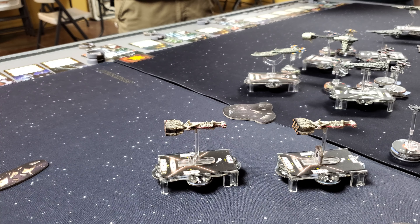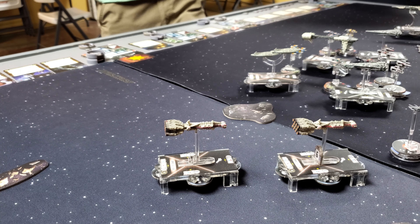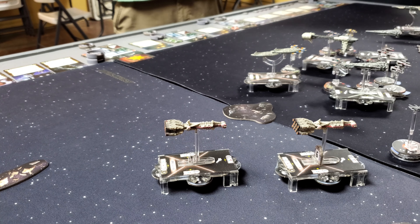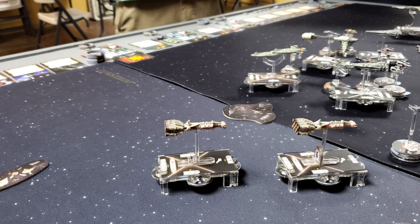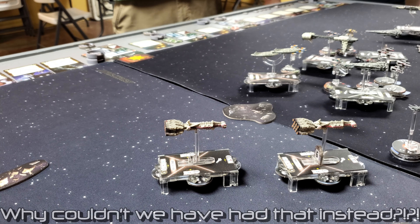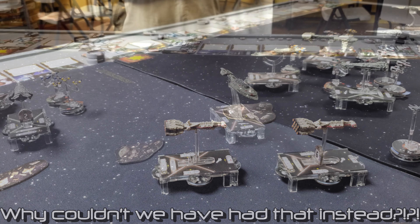Ben discusses his plan with the IG-88s — he needs to lock Robby's squads down so they can't bomb. He mentions his YouTube channel 'Downsize It' (one word, no spaces). He has battle reports and introductory tutorial videos explaining the rules. Discussion touches on Warhammer 40K as a comparison hobby — more expensive and harder to film battle reports for. Ben plays it but doesn't have bat reps of it yet.